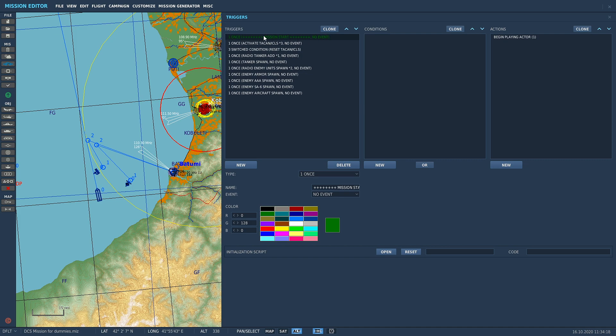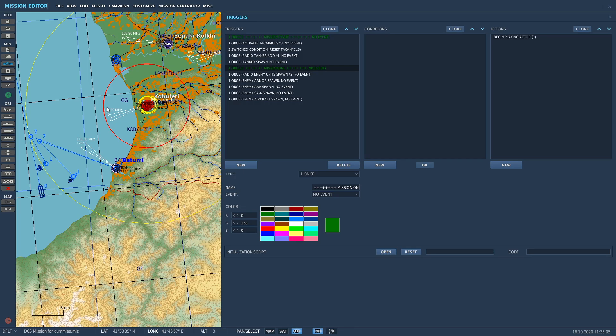So all it is is just a place marker in your trigger list. Under 'mission start' I put all my triggers that happen at mission start. Then I'll clone this marker and rename it 'mission one', and move it down below all the mission start triggers. So now I can see mission start, I've got all my mission start triggers - everything that happens when the mission loads up initially - all right there.